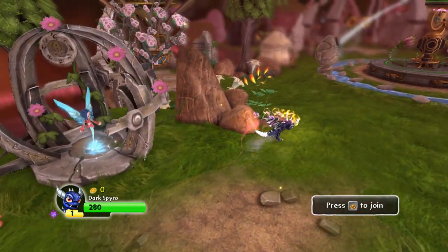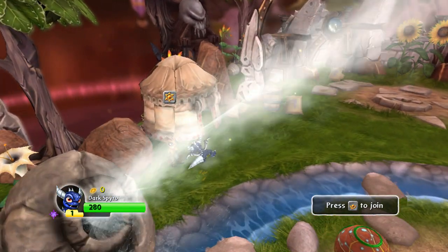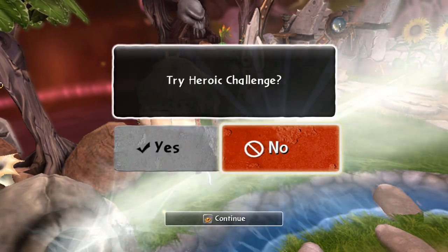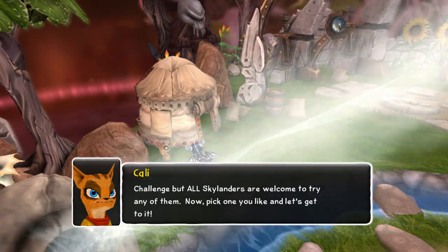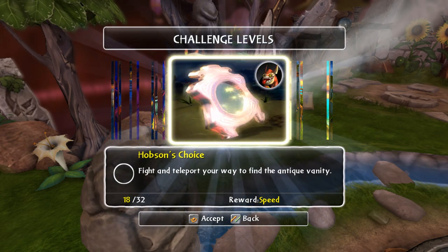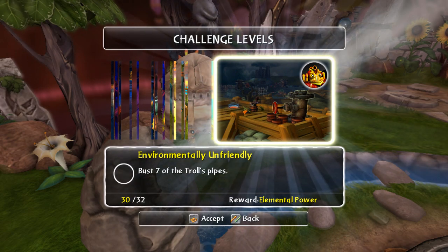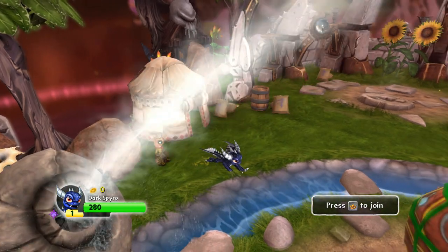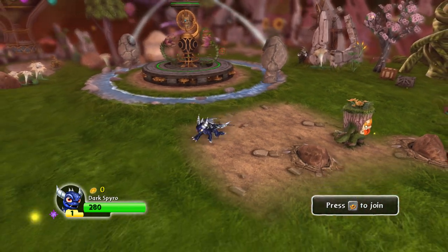He has the same skills as regular Spyro. Let me warn you right off the bat — each Skylander has their own heroic challenge. Now let's see, is he gonna have his own? Probably not. Nope. So I guess him, Spyro, and Legendary Spyro all share the same heroic. So yeah, I finally got a Dark Spyro.